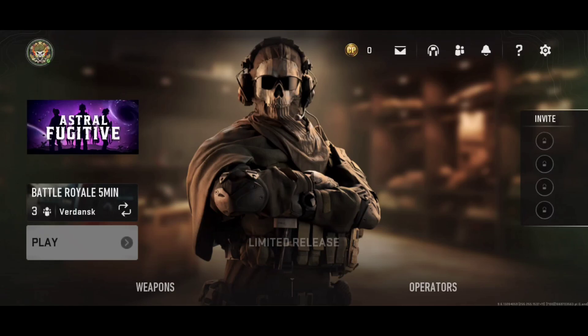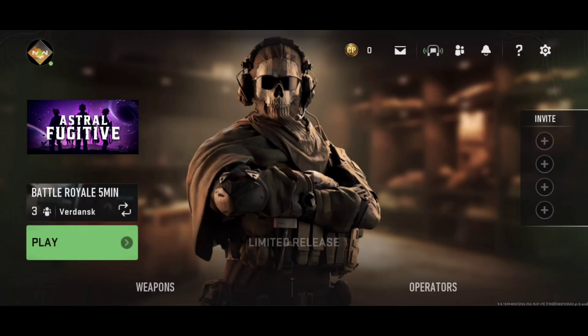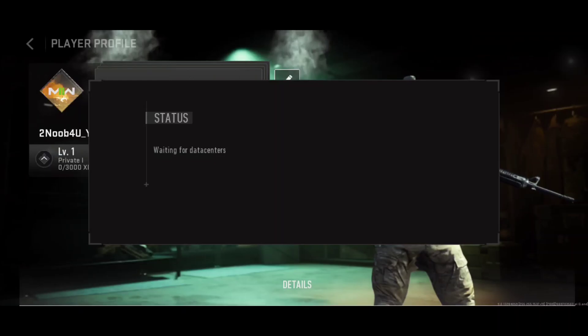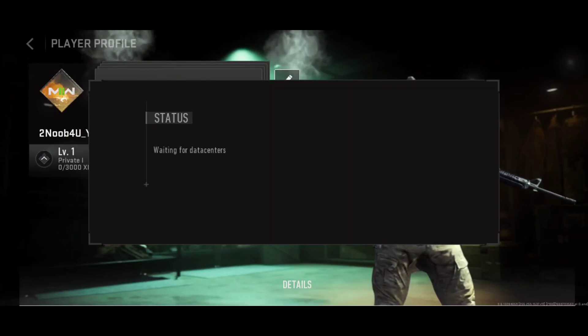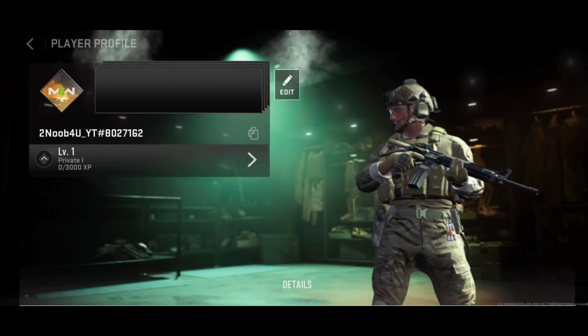Once you're in, you'll see your loading screen. Still wait 5 to 30 seconds to load, because connecting to the data centers is ongoing and it may happen again. For me it happened 3 to 5 times, sometimes 10 to 15 times depending on your network. Don't worry about the 'waiting for data centers' status — just have patience.